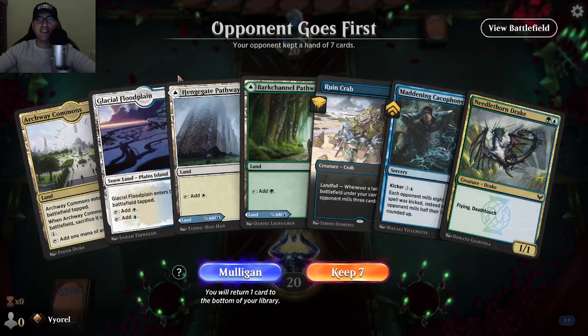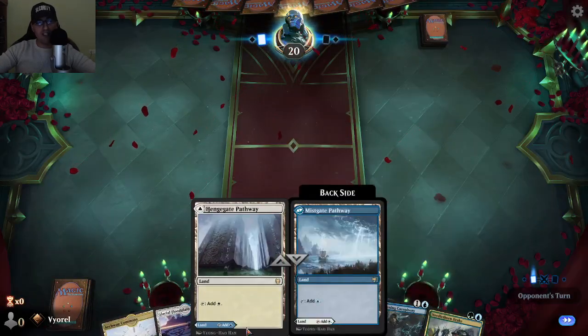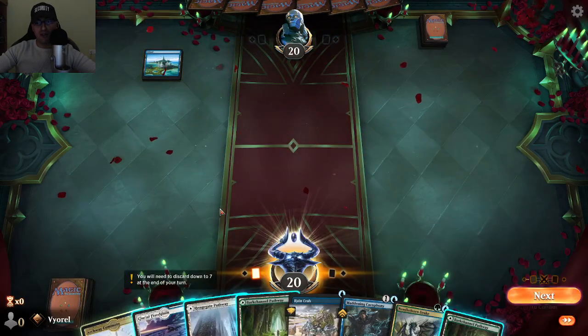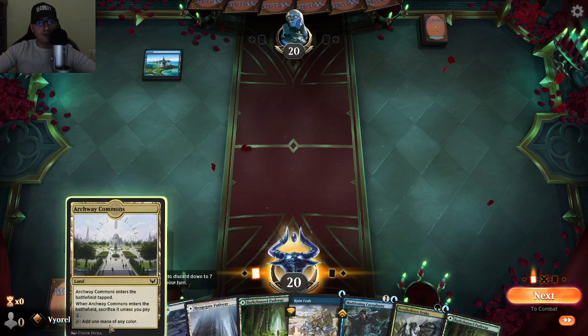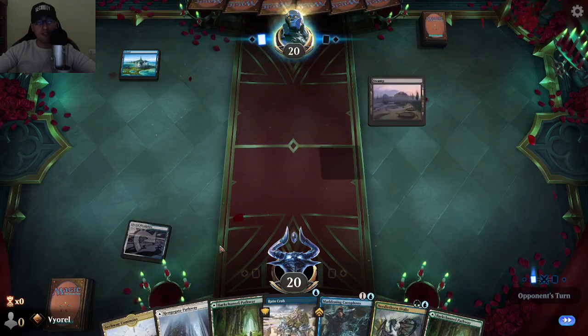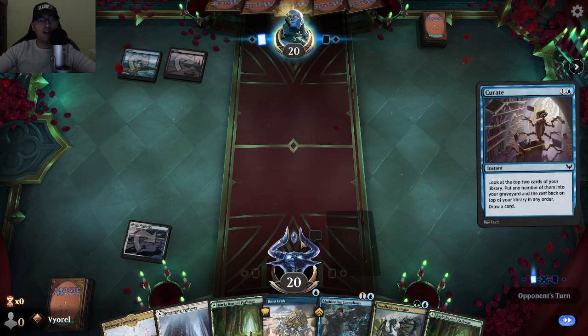I have four lands in my opening hand, including Archway Commons — I like that land. I'll keep the seven and move on. I have blue, white, and green available, so I'll go with blue right now. I could have gone blue first and used my Rune Crab on turn one, but that's fine.